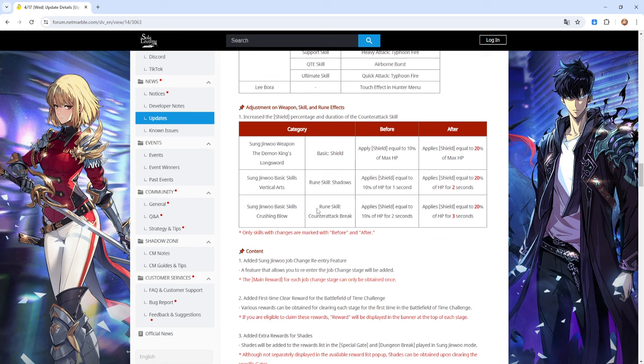It was on the patch notes but I kind of skimmed through it. So as you can see, the rune skill Shadow Tool Vertical Arts will give you 20%, and then the basic skills — Crushing Blow, Counter Attack, Break — will also give you 20%. So shields have been buffed up for Jim Woo if that's something you want to utilize.